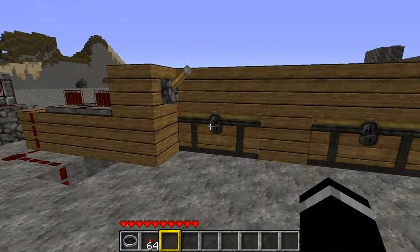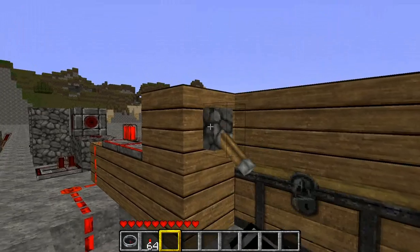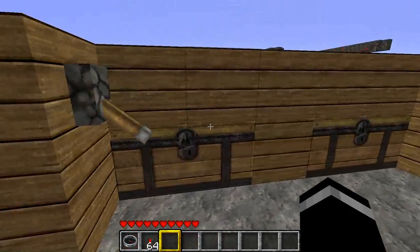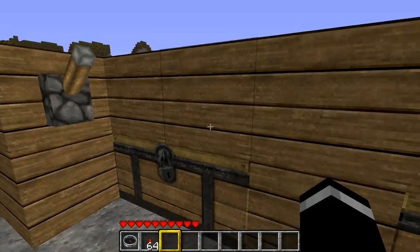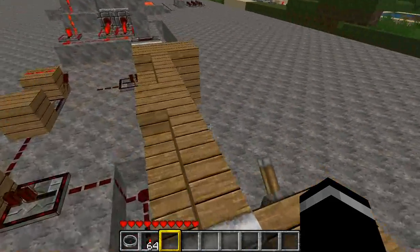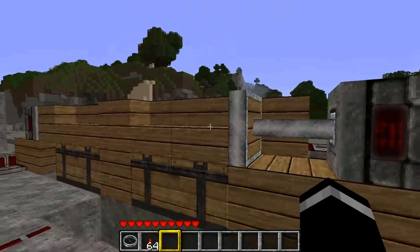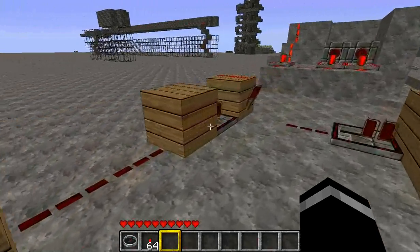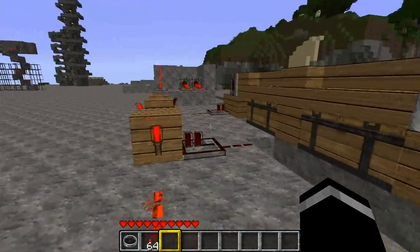First, we have locking chests. As you can see, I didn't open them, but if we flip the switch, pistons move, pushing a block onto it and locking it. Flip it back and it unlocks it again. The way I did this is using stairs, since from the front they look the same as a wooden plank, but they allow you to still access a chest. This requires a mono-stable circuit, but overall it's pretty simple to make.